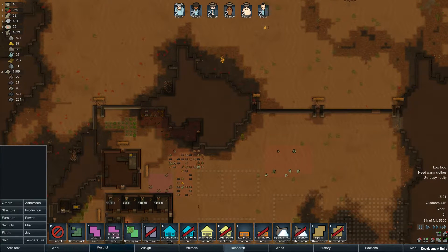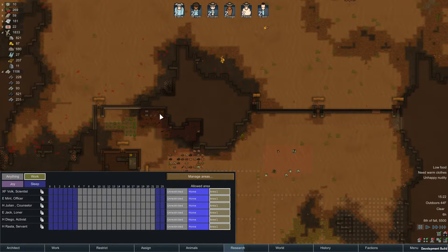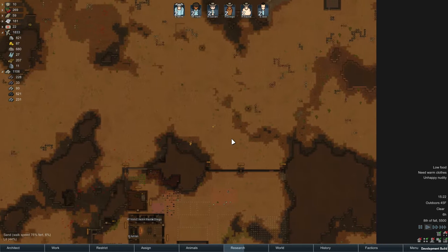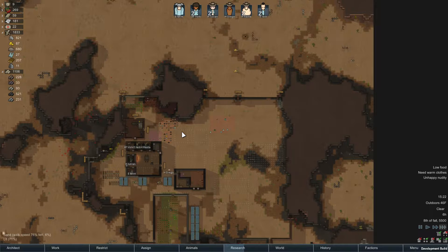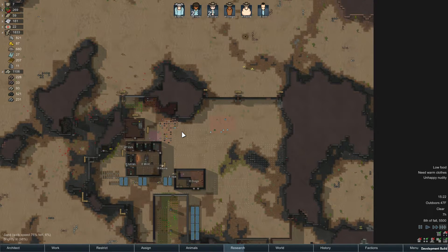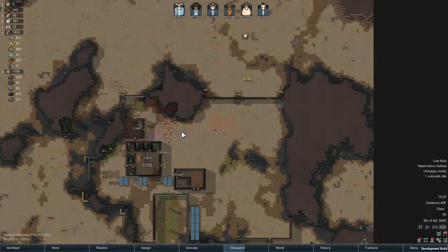Now let's restrict everybody to area one, and we can undo that. They're going to start waking up here in a few minutes and we're going to want to go and close all those doors so the wargs don't bust in. Although I'm not too worried about them trying to bust in — they'll probably just wander around out there and be super annoying. It's scary, though. Sometimes they do try to bust in in a very frustrating way.